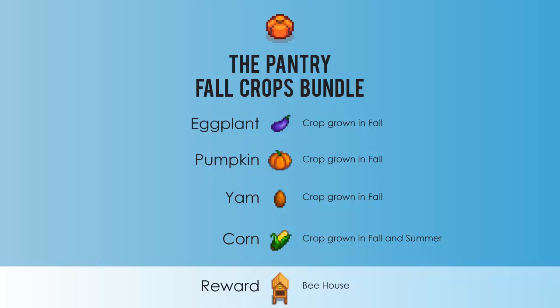Next is the fall crops bundle: one eggplant, a pumpkin, a yam, and a corn. You'll be rewarded with a bee house.